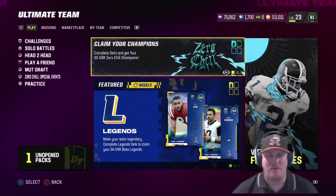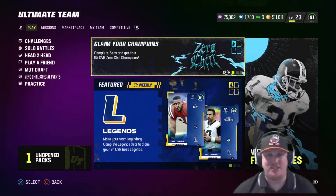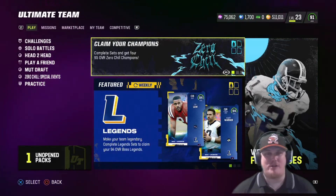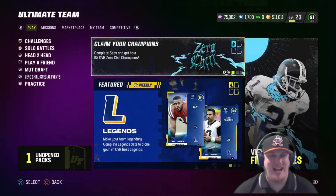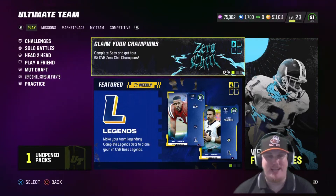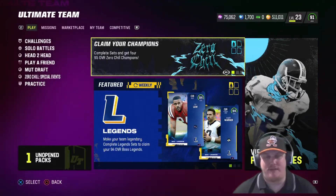Welcome in everyone, and welcome back to the channel. I'm ACKingpin27 with you today in Madden 23's Ultimate Team because the Gridiron Forge has returned. Today we've got the Frozen Forge as part of this Zero Chill promo. There's a chance to earn a 93 overall player for free as well as some packs and some much needed Zero Chill XP in this field pass.